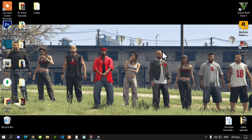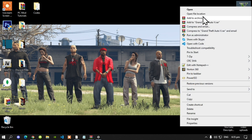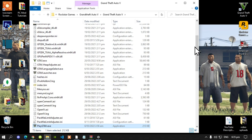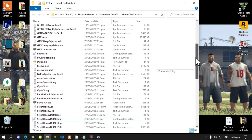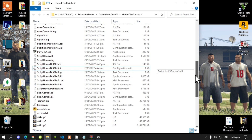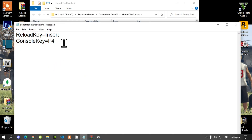All you've got to do is go to your Grand Theft Auto V game, hover over it, right-click and open file location. Now, before we install our mods, the most important thing you must do is go to your ScriptHookV.NET.ini file, double-click it, and make sure that you change your reload key to Insert. Then save your file.